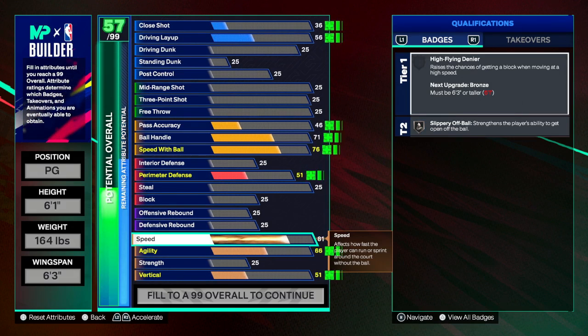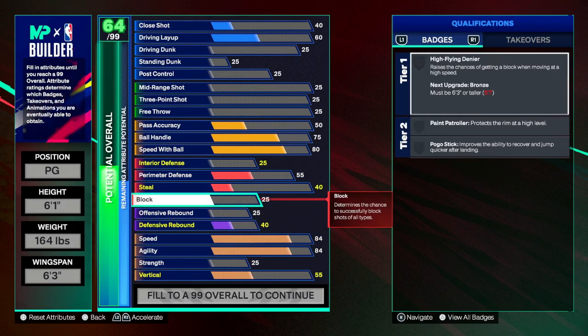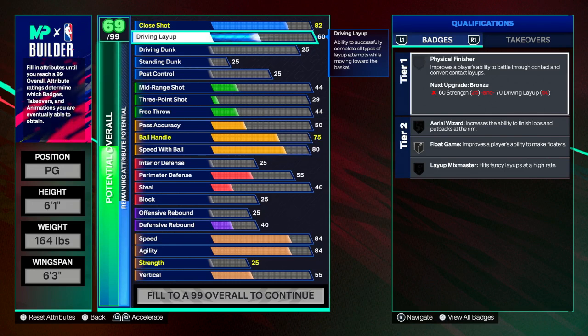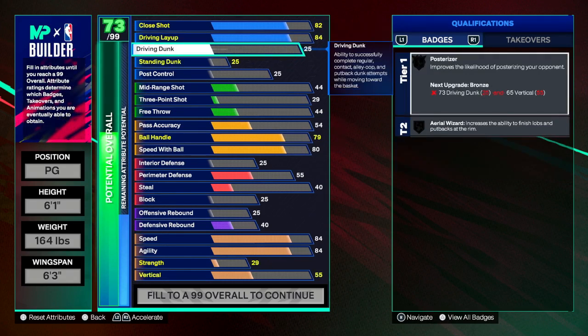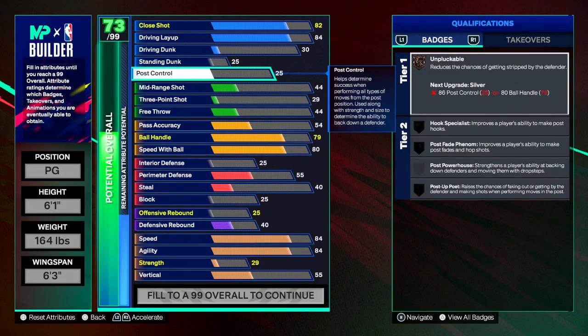Speed is an 84 for Trae Young, his agility is 84. Close shot is pretty high at 92 — we're gonna put it to 82 for now. Driving layup is a 94, we're gonna go to 84. His driving dunk is 30, we're gonna go up to 30. Standing dunk 25, don't gotta touch it. Post control 34.